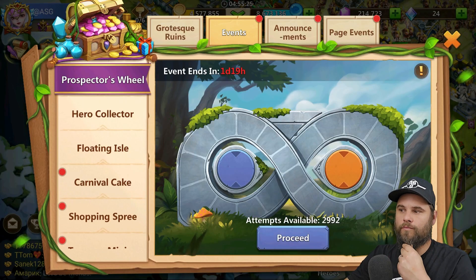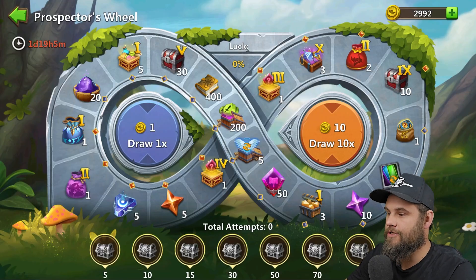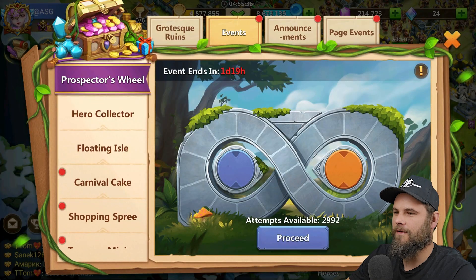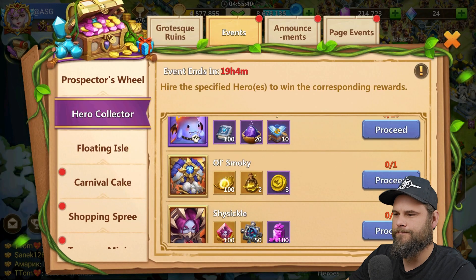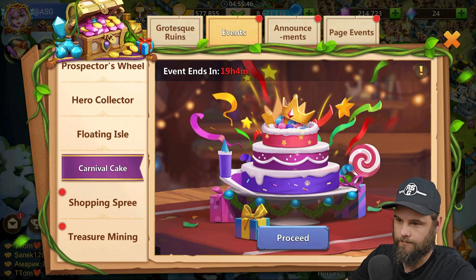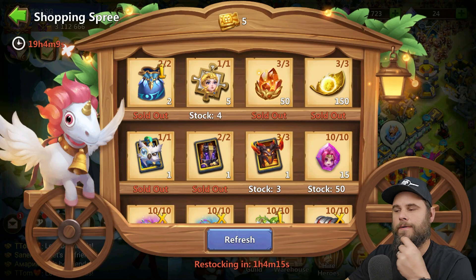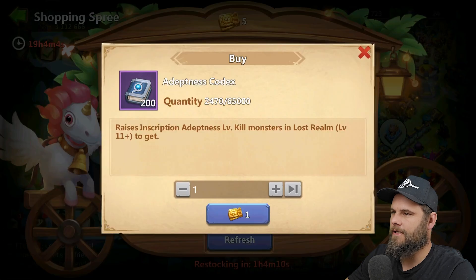Let's get into the Prospector's Wheel — we've got 2,992 tries with Prospector's Wheel, which I'm not too keen on. That's my coins that I've opened but done nothing with. Floating Isle — no. Carnival Cake — yes, we've got that. Shopping Spree — we have some shopping sprees to do, we've only got five.